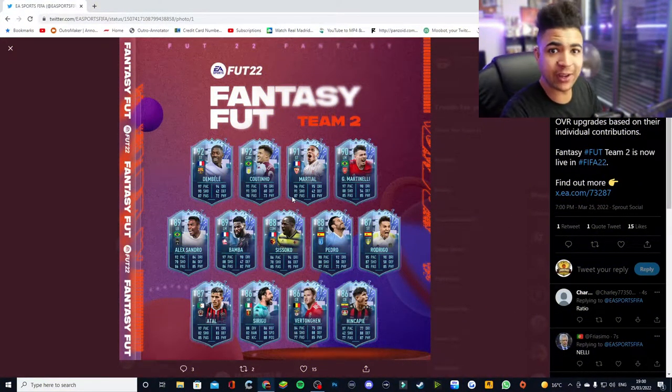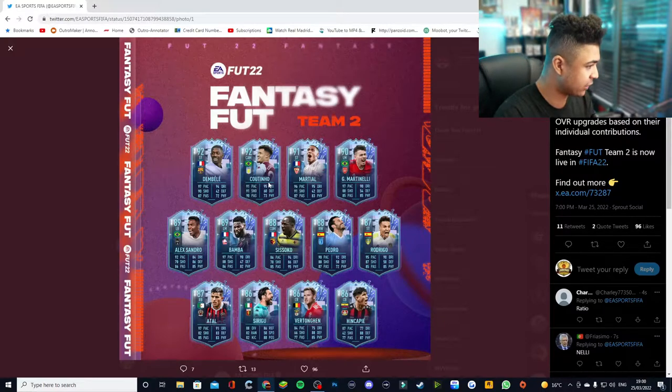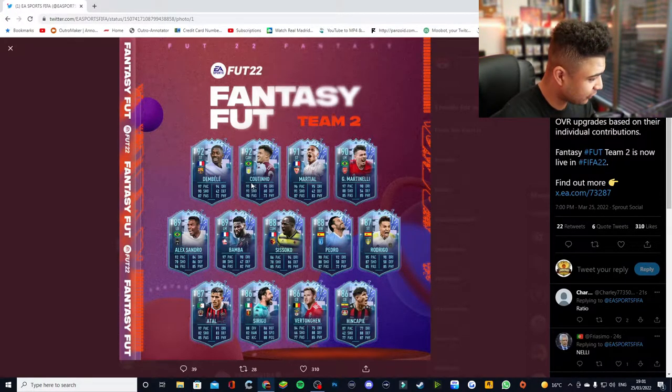Futties Team 2 has been released. You've got Ousmane Dembélé 92 overall, Coutinho 92 overall, Martial 91, Martinelli 91, Alexandro 89 — sick looking cards especially for my team. Steady our base Pedro 88 again, Sissoko looking like a great card especially with Watford now pretty much relegated so we'll be missing him in the Premier League. Rodrigo Moreno great card, Atal with an insane card — more of a CDM slash CAM or even right winger. Leverkusen center back looks good, Tongan looks decent, finally Sirigu goalkeeper.